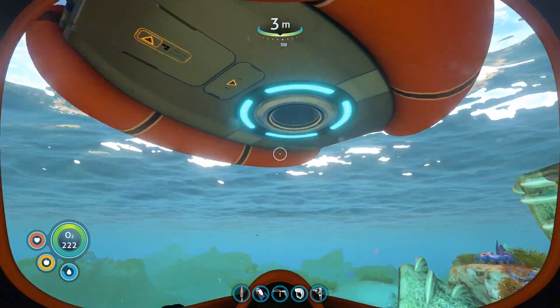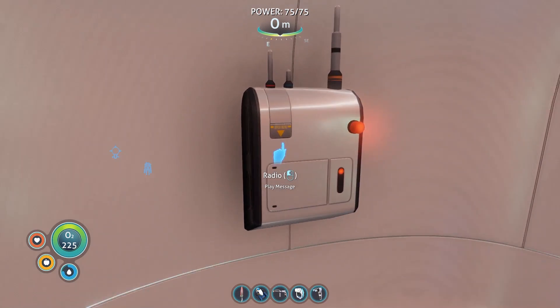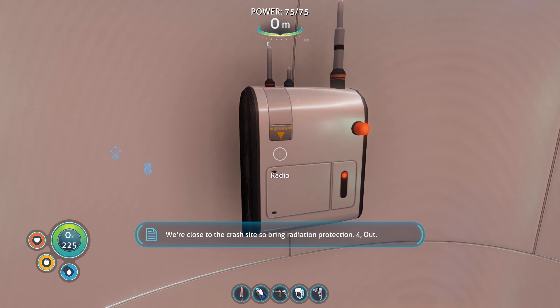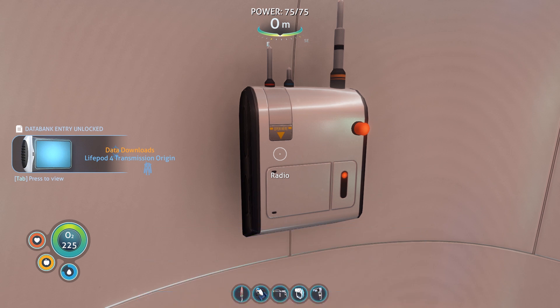The Sunbeam's been destroyed — super unfortunate. However we still have some messages we can check out. This is life pod four: we've landed close to the Aurora, flotation device is active, but we've got some big old fish in the water with us. I don't know how long we're going to last. We're close to the crash site — bring radiation protection.